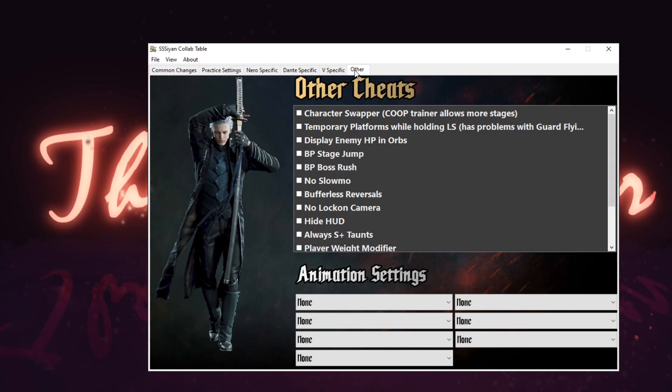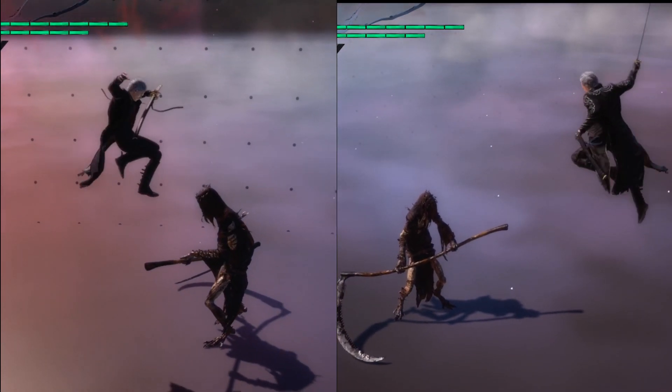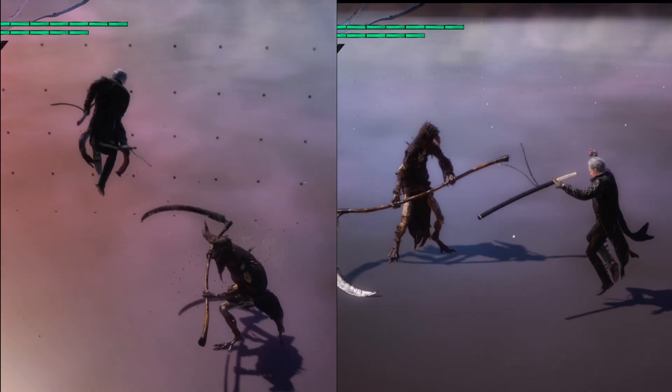Finally, the Other tab contains a series of miscellaneous cheats, along with a set of animation mods that let you change how certain animations can be cancelled in-game. These now include a set of cancel options for playable Vergil that make him more responsive and easier to use.